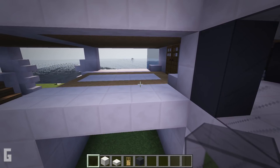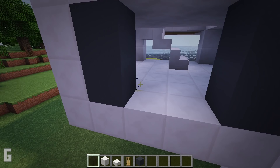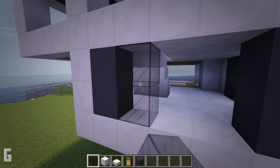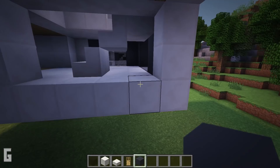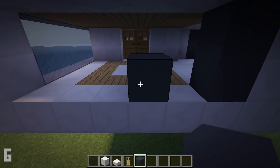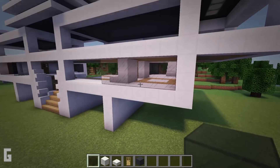Then follow the window pattern on the other side: place concrete on the sides and glass blocks in the center. Repeat for the next two windows. For this section, place a column of gray concrete, leave a space open, add two columns, leave an empty space, and add a column on the end. Then fill the center with glass blocks.